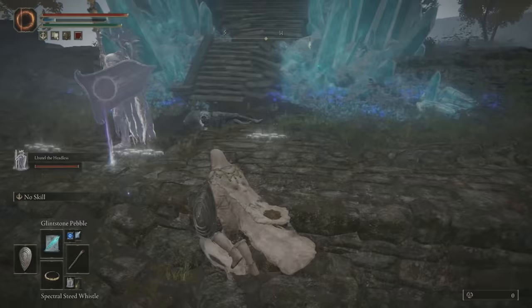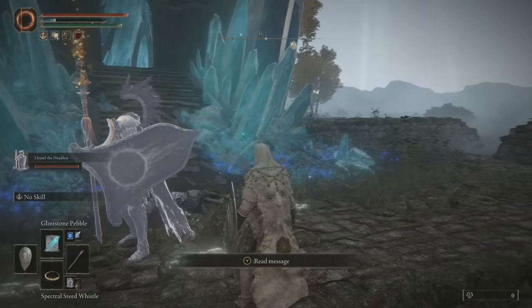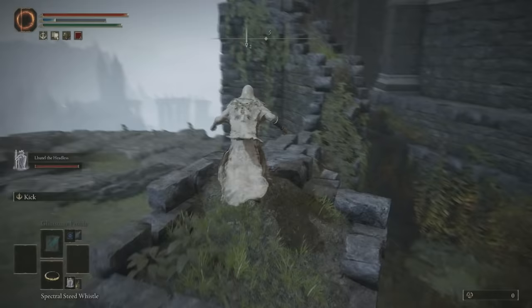Once you get him defeated, you just go and pick up his drop. This will contain his armor set as well as his sword that he uses, which is the royal greatsword. However, you do not pick up a wolf mask from taking him out here. You can actually get the wolf mask over around Seluvis's Rise — just climb the ruins outside of his tower and you'll find a corpse up there that you can loot. This corpse will contain the black wolf mask.